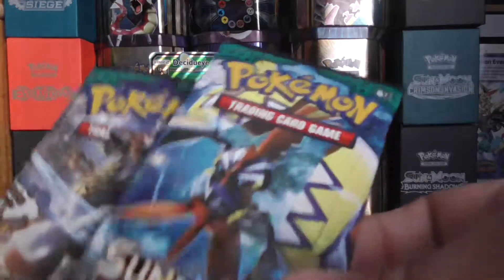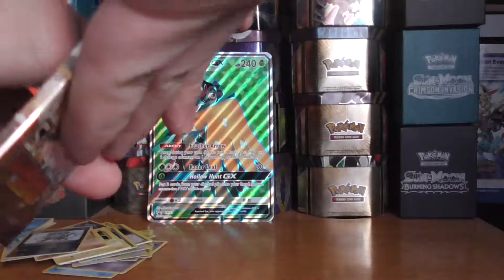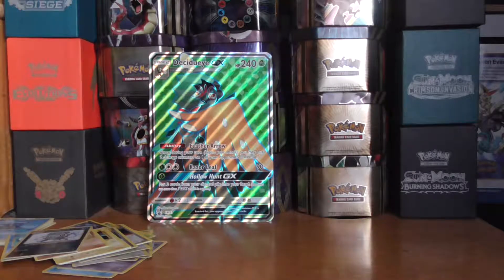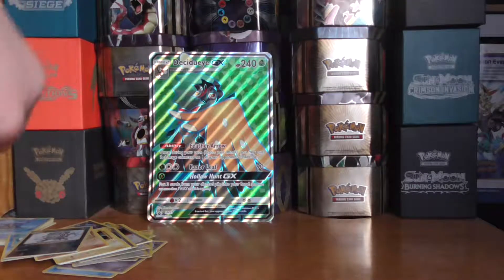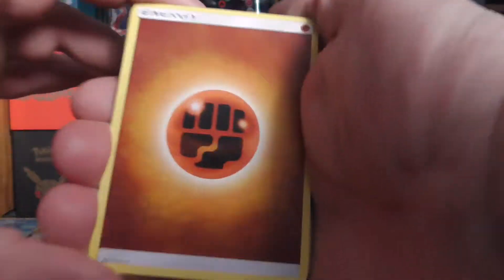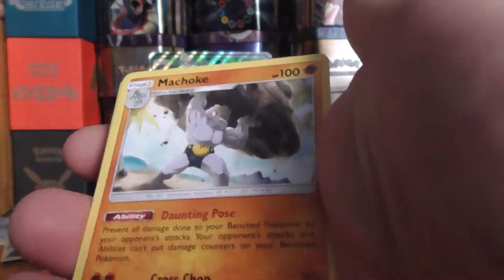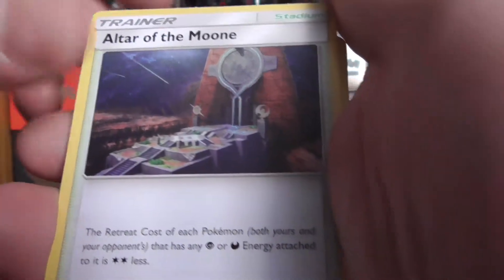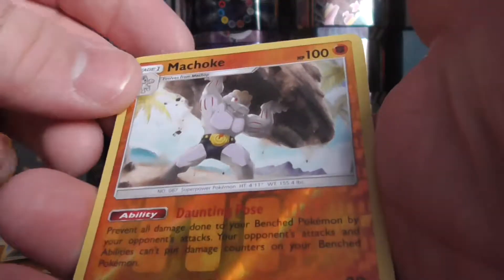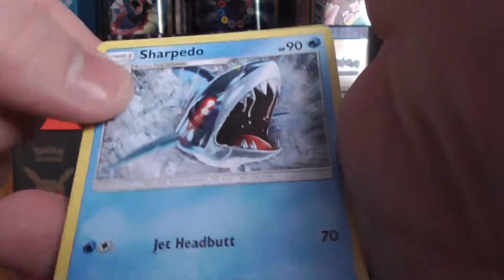The last two packs are Guardians Rising. These packs are pretty much not good — I'm glad I didn't pay the full price. Gligar, Alolan Geodude, Patrat, Litwick, a Reverse Machamp, and a Sharpedo regular rare.